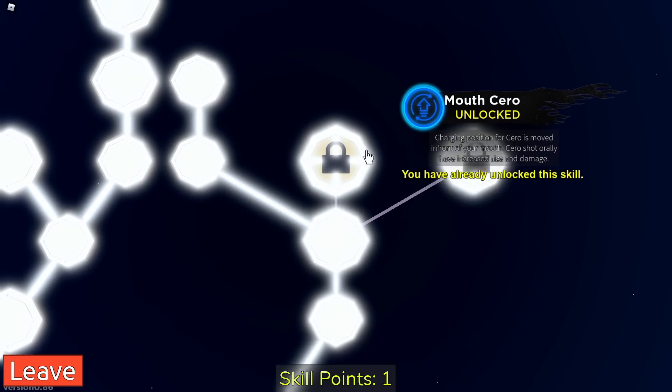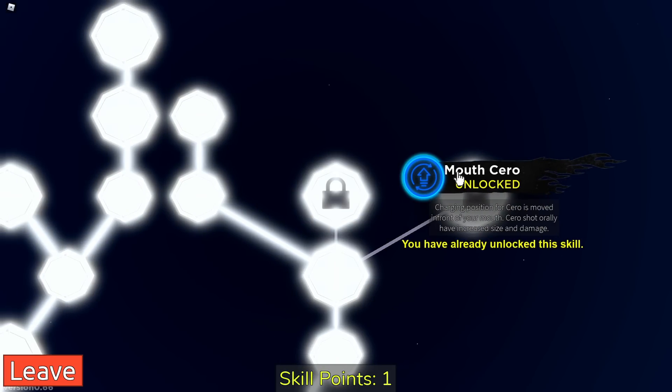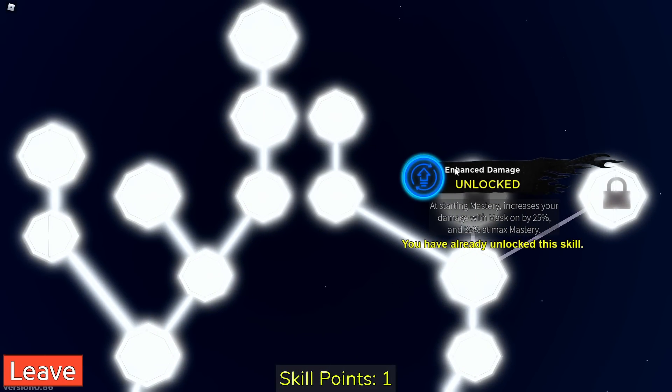When you click this you unlock one skill, and you can choose from either two options — you can choose where it comes from your finger or from your mouth. You can choose either one, or just stick with the normal one. It also says you can enhance your damage and enhance your speed.